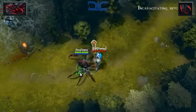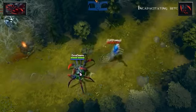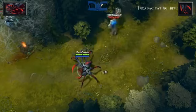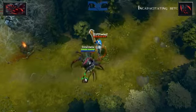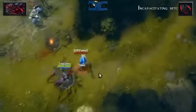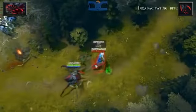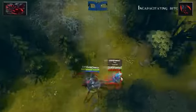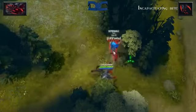Incapacitating Bite is a passive orb skill that places a debuff on enemies when you auto attack them. At level 4, you'll have a 25% chance to miss, 40% slowed movement speed, as well as 8 added damage. All of this lasts 2 seconds unless you reapply the debuff. It's very important to note that the 25% miss also stacks with other dodge mechanics in the game.